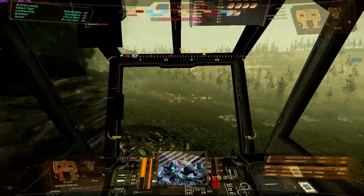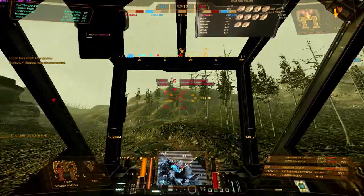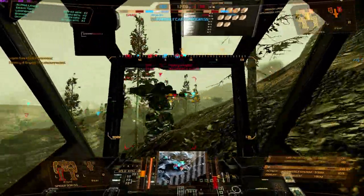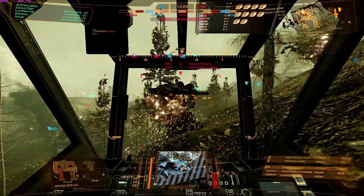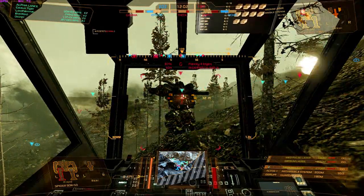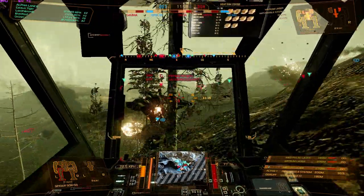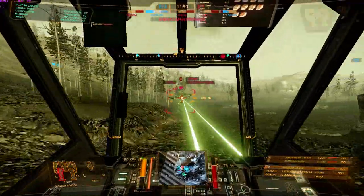Your priorities as a light mech pilot: number one, LRM boats. Get to the enemy's LRM boats in the backfield, harass them, and keep them from firing on your own teammates. Priority number two is enemy light mechs. When you encounter them, get on them and stay on them.